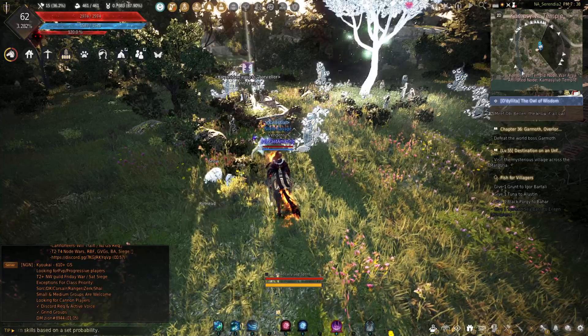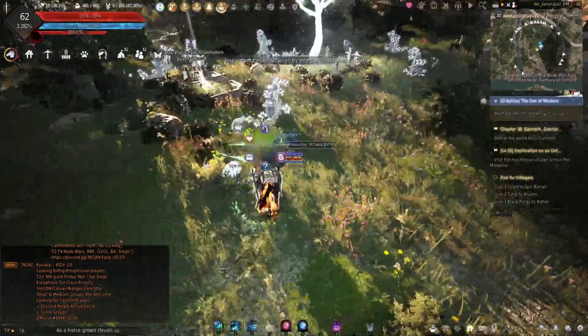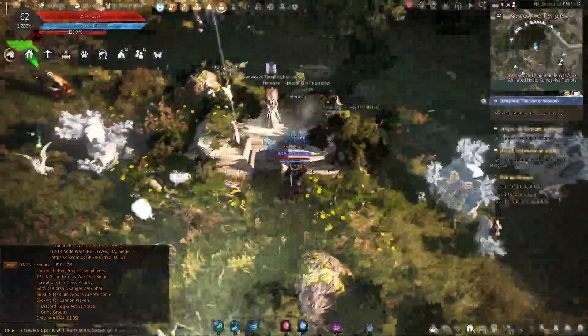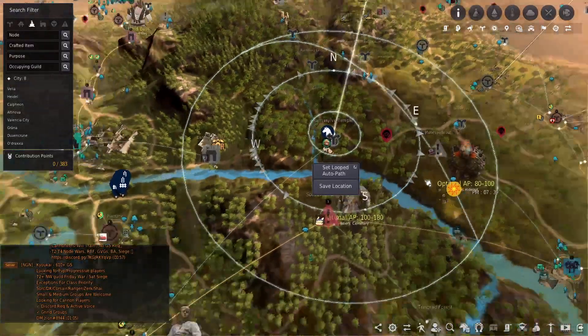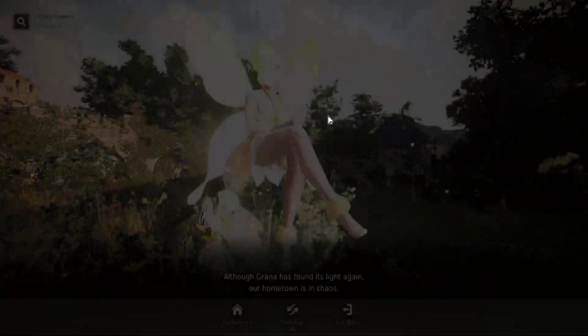Now, if you don't want to mess with coming over here and exchanging them and clicking your button 45 times, NPC'ing them is perfectly fine. They're your items — do what you want with them. But this is where you do it. It's right here on the map: Silver Temple, east of Heidel. Come up here and you talk to this lady.